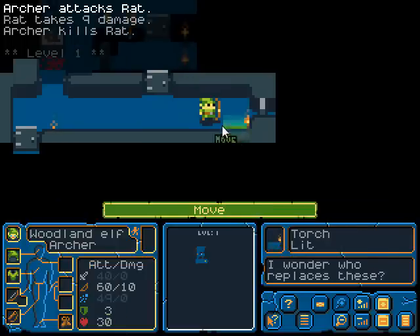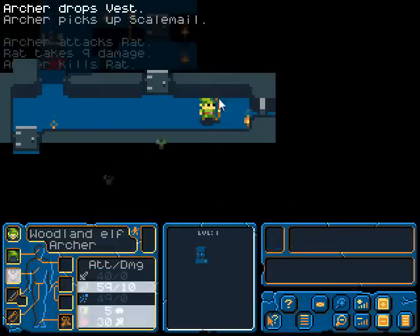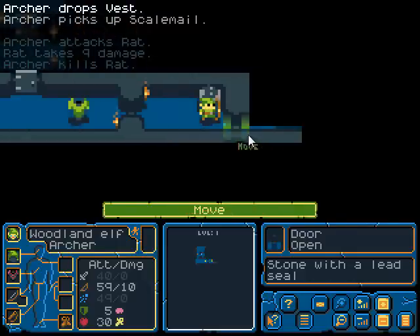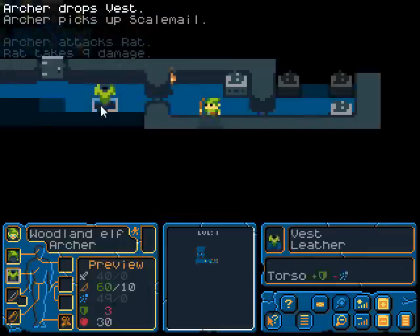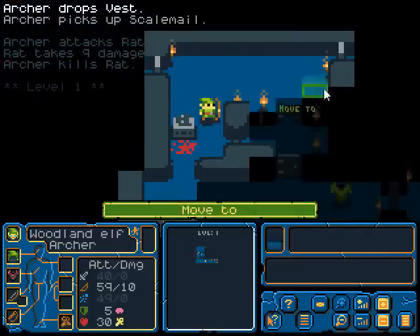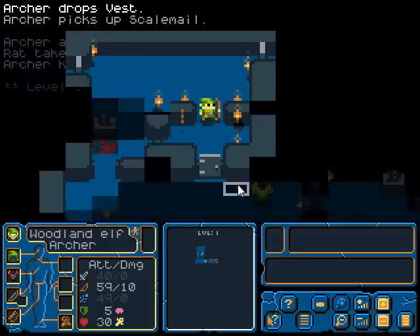This lowers my attack. You can desecrate these tombs — I'm not going to. Skeletons pop out of them. I imagine that when I get to the tomb I'm supposed to be going to, I will know what it looks like.